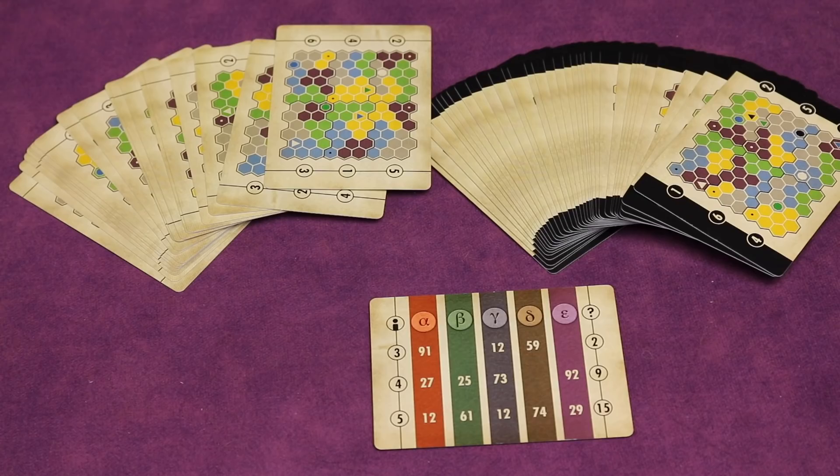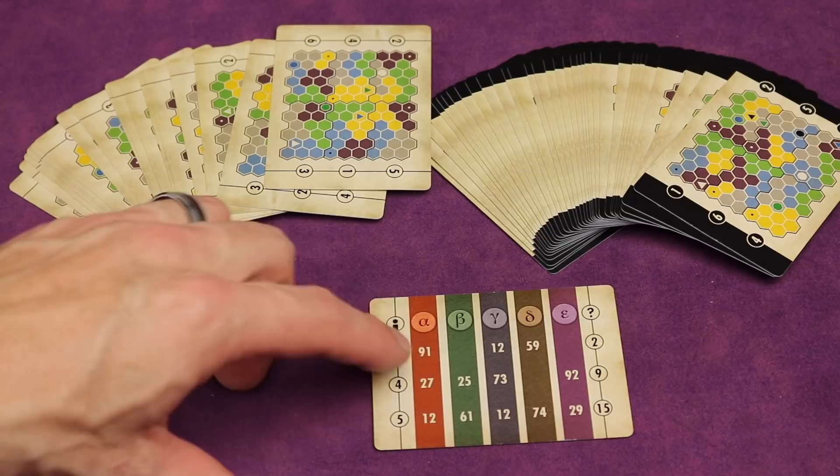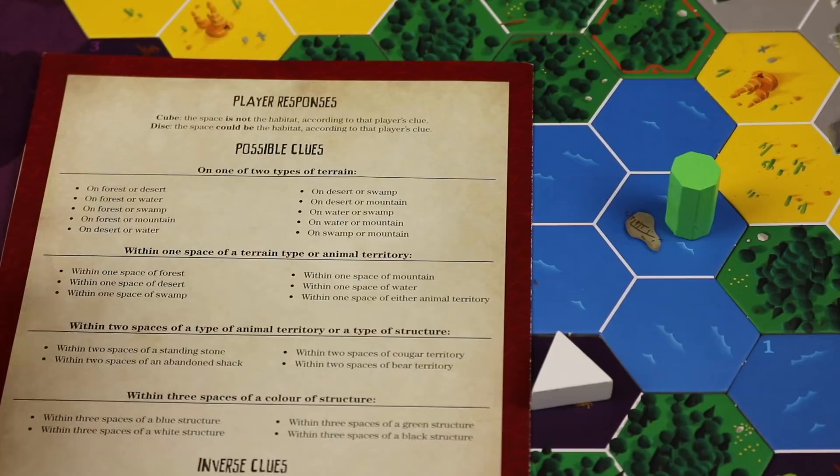Once each player, depending on the player count, has gotten their book, their color, their secret clue, and knows it, you can start playing. On the back of everyone's clue book are all the different types of possible clues. There's a whole section with two types of territories or terrains — some might say on forest or desert, or on swamp or mountain. If somebody has one of these clues, they know the cryptid is in one of those two terrain types, which you'll be ruling in or out throughout the game.